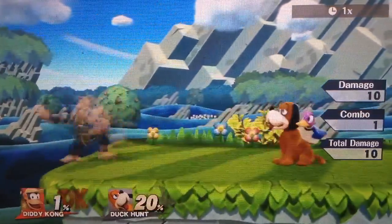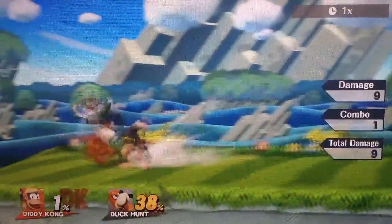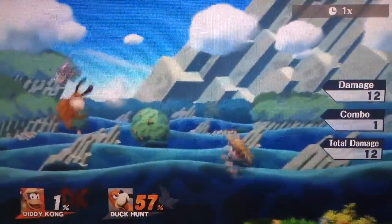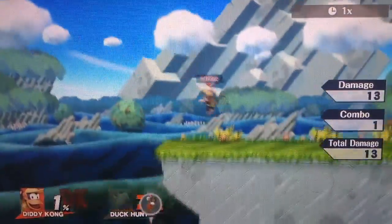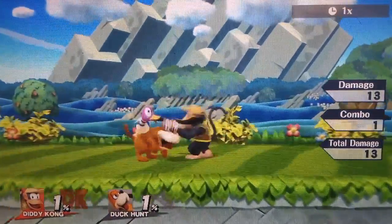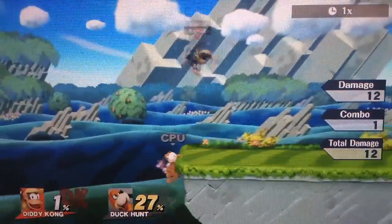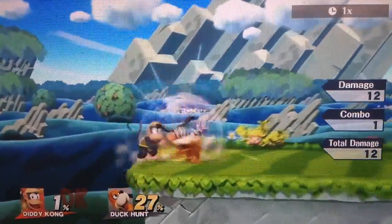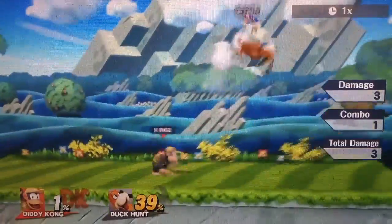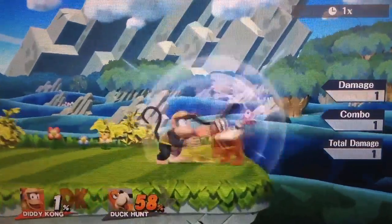Diddy Kong's forward throw is okay if you want to camp out your opponent with bananas and your neutral B. It's not as good as down throw, but at very high percents it might be slightly better in certain situations because sometimes down throw hits them in a bad direction at really high percents. Forward throw can be used to get them off the stage and try to spike them. Go for down throw most of the time, but if you do have the right situation, you could go for forward throw.